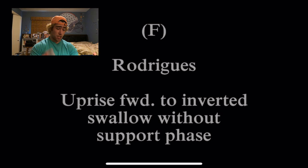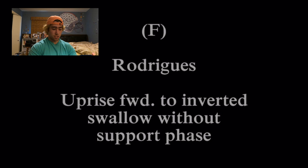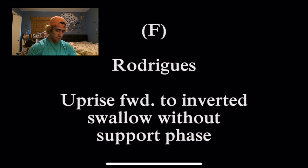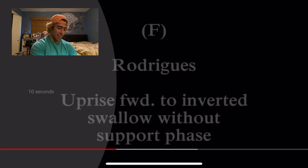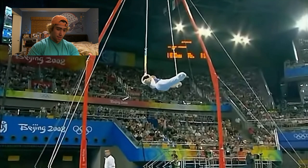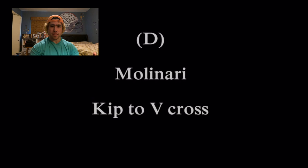Rodriguez, rank F, which I believe is the hardest. It is uprise forward to inverted swallow without support face. If you don't know inverted swallow, that basically means Victorian. It was kind of like a momentum Caruso. Probably not going to ever learn this one - I'm just going to be doing the Caruso, which is pretty freaking sweet. Caruso is not an official legal gymnastics move, it's just a street workout thing. But I'm pretty sure if Caruso were in the rankings, it would probably be rank F.